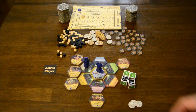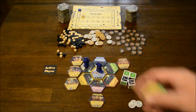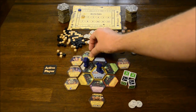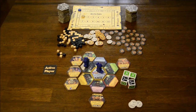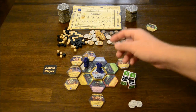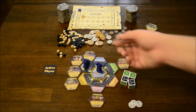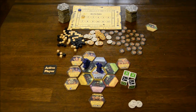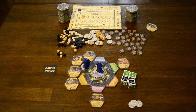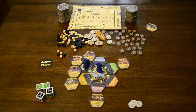Once you get done resolving all your different tiles, you move on to placing a tile. If your ship landed on a spot with an open space, you can take any tile you still have in hand and place it in the appropriate spot. If that spot is full and you still want to place a tile, you can get rid of one and replace it, knowing you won't be able to activate it right away — you'll have to wait until your ship comes back around. The last thing the active player does is pass the dice along with the active player marker to the next player.